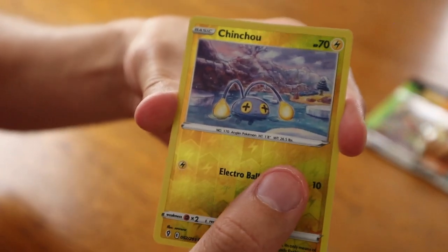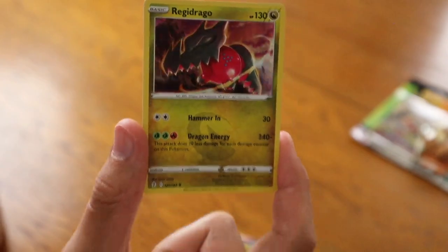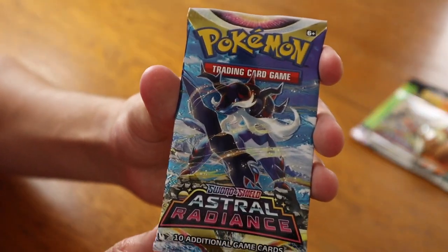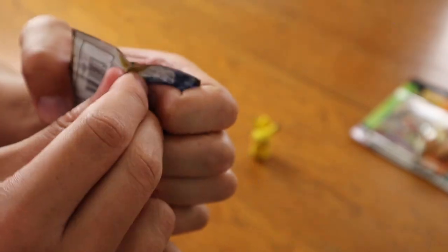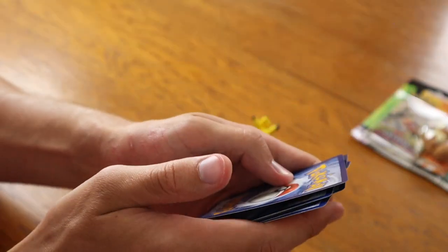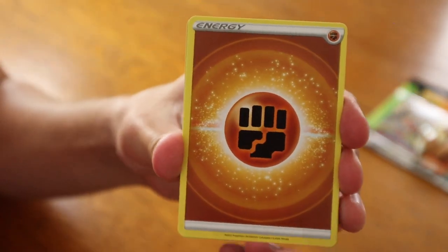And for the card in the back, a holographic Regidrago! A pretty cool pull there, if I do say so myself. Onto our second Pokemon pack — we have Astral Radiance. We already got one hit so far, so that's pretty good luck I'd say.